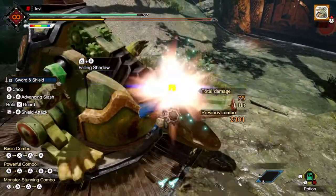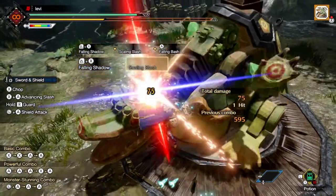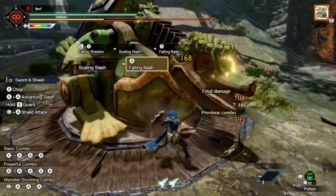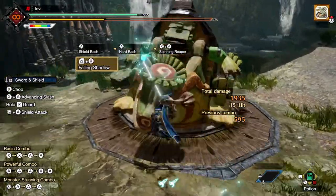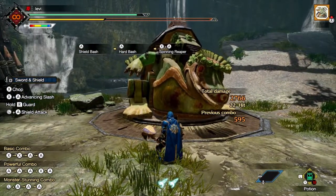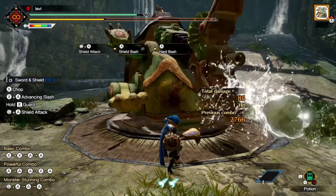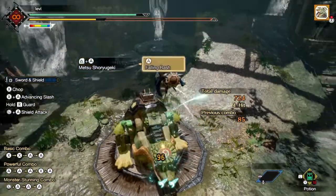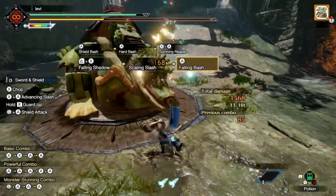The last move is Falling Shadow. This is generally used when Shouyugeki is on cooldown, because the cooldown on Falling Shadow is extremely quick. So if you think you can use one Wirebug while the second is recharging and they'll both recharge around the same time, you should go for a Falling Shadow. They don't hit for a lot of damage on their own, but if you have time you can combo it into a Hard Bash.